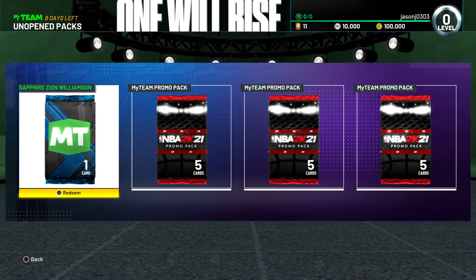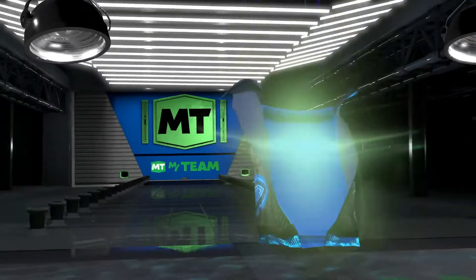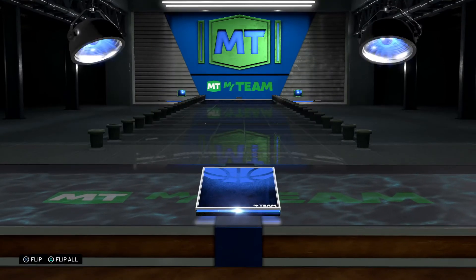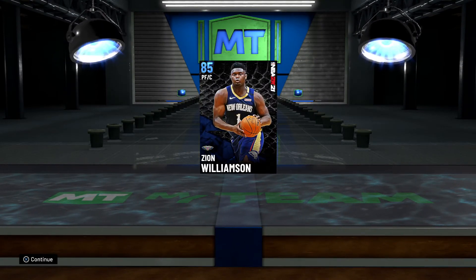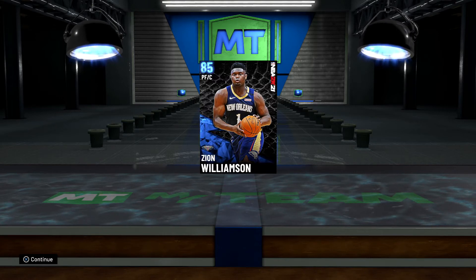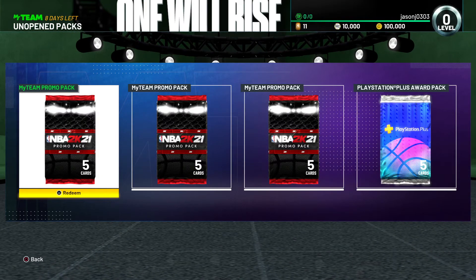We got Sapphire Zion — that's part of the Mamba bundle. There it is. Sure, we'll be using that.